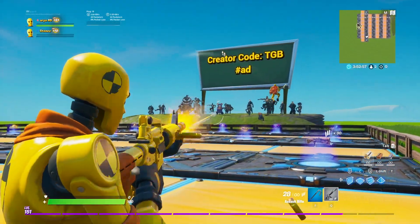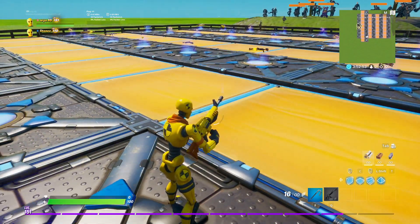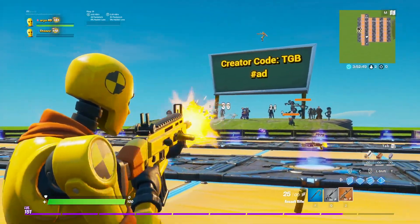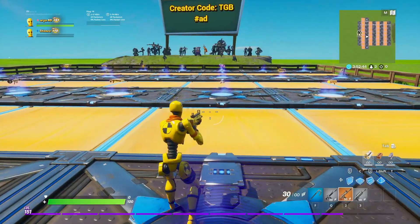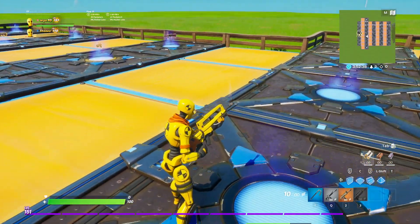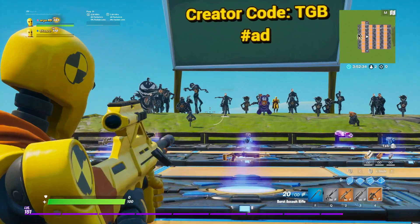Alright guys, we're over in creative, about to test this brand new Crash Test wrap. We got a fellow dummy in here — interesting. Yeah, this matches the skin super well. I'm honestly pretty happy I finally have a wrap for a skin. Usually I just get the wrap for the set and kind of ignore the skin, but this time I really do like the skin — so did my friends, so we went ahead and both got it.